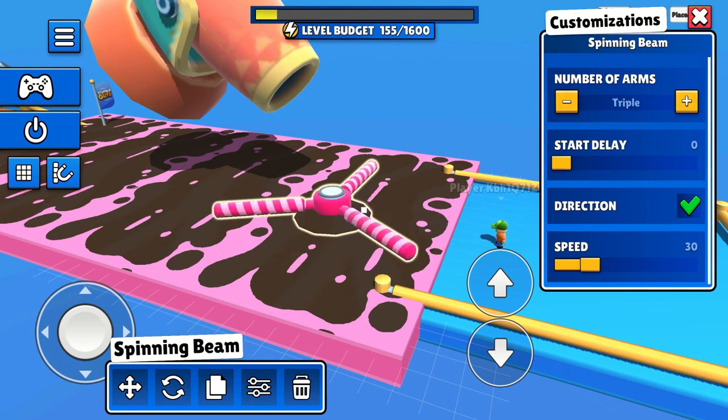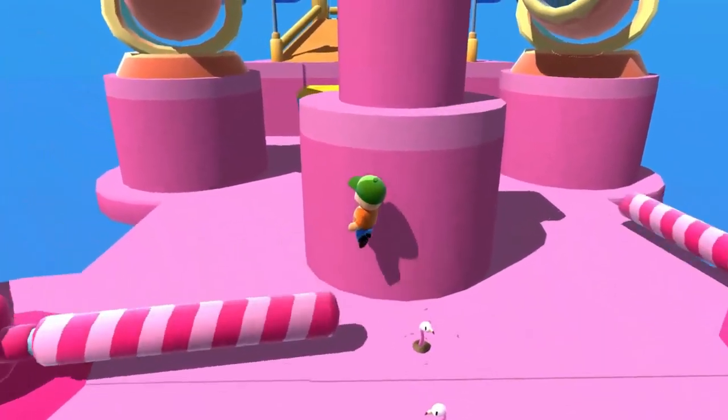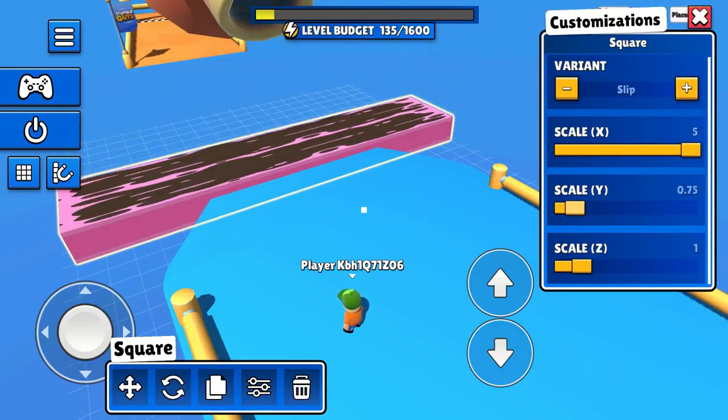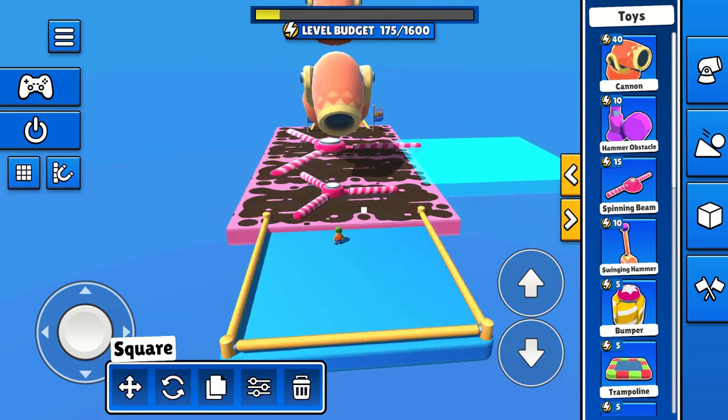Once you have the item just where you want it, you can start customizing it. Oh, surely no one will be able to escape a beam spinning that fast — or maybe yes. Keep adding objects to your heart's content.